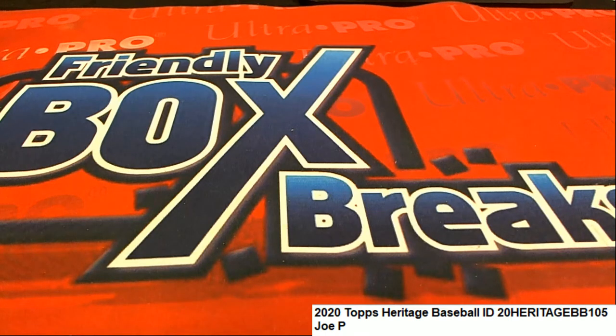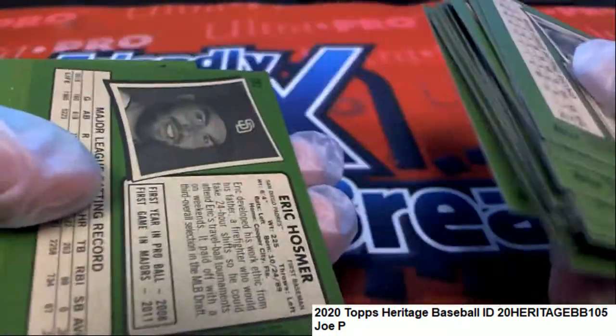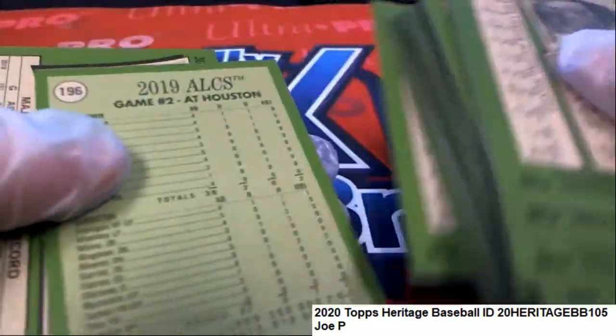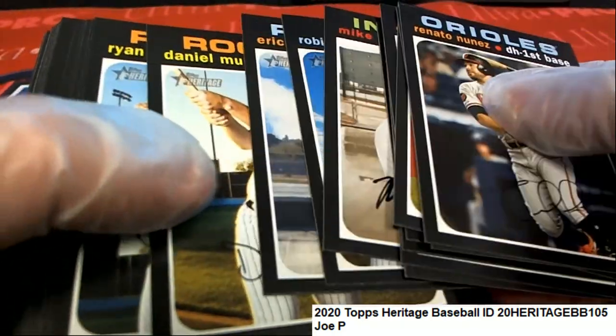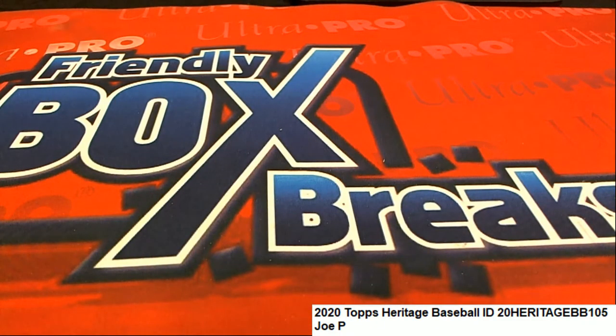Just going through and looking for anything on the backs of these numbered over 400, or something that might signal a variation. There is absolutely nothing over 400. Kind of a surprise, but you've got some really nice cards coming out to you — some really good things popped loose in Heritage. But nothing really big. Lots of fun though, Joe.